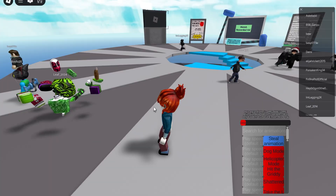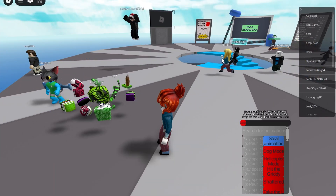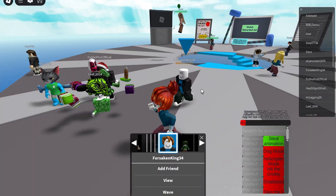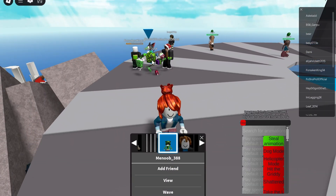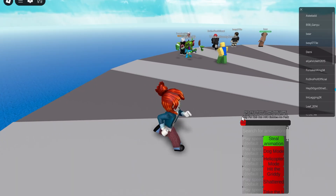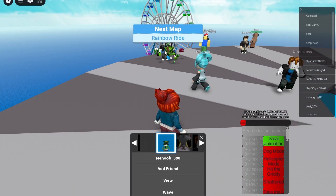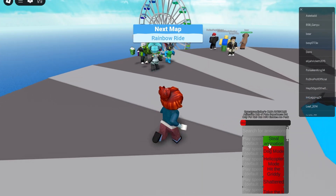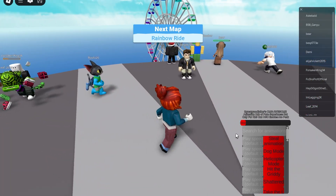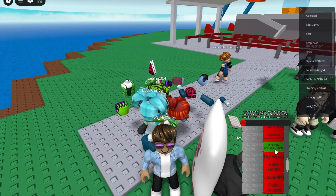This GUI also lets you do a bunch of different things — I bet you can steal emotes too. You click on someone using an emote... I don't know why it just did that. Can I not steal this person's emote? Oh, I already have that emote in here — it's this one.